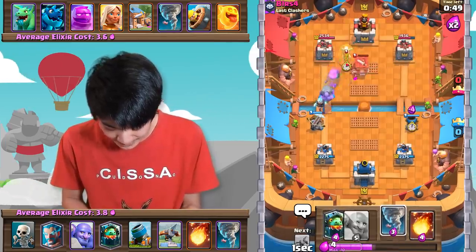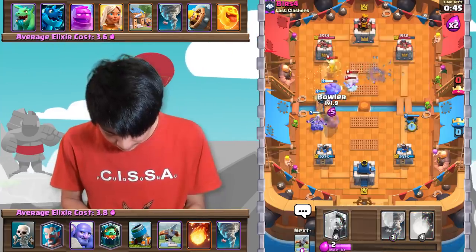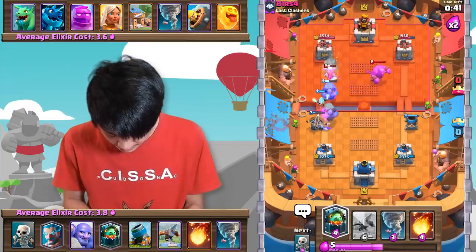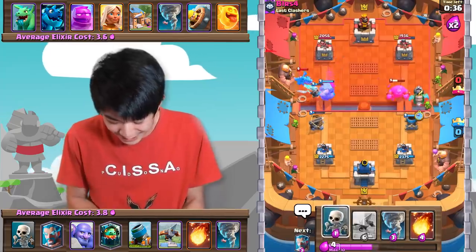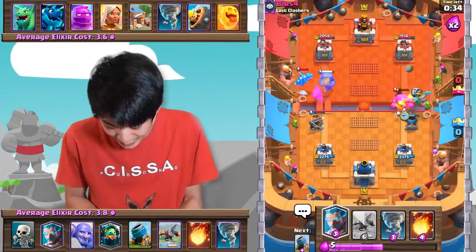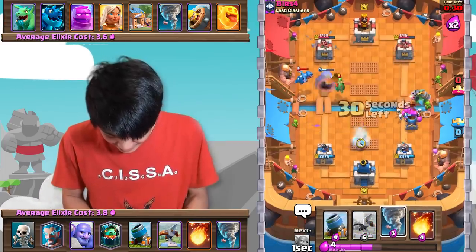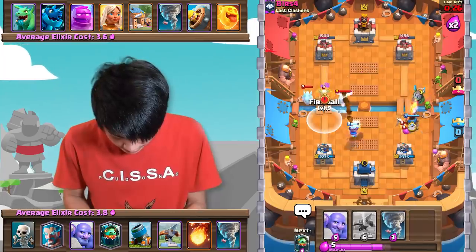Let's go into the Mortar in the opposite lane as well. Let's go in with a Bowler onto the Barbs. He wasted his E-Drag, so we're free to Inferno Dragon here. The Mortar's locked onto the tower now. That's gonna give us a lot of Elixir as well. Let's go ahead and play another Mortar immediately. I'm gonna Fireball all of this stuff out of the way — Inferno Dragon's locked on the tower, so he'll have to play his E-Drag or else that tower is down.